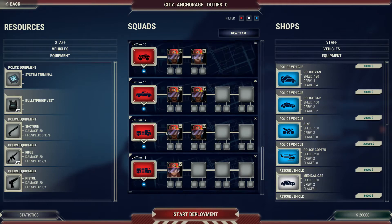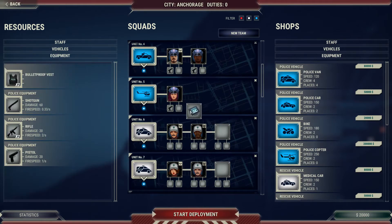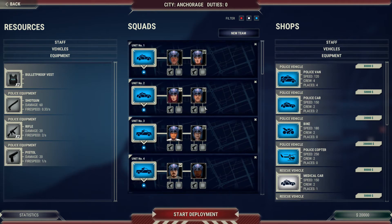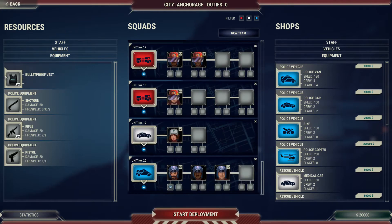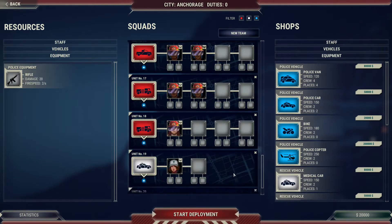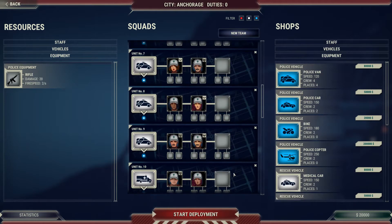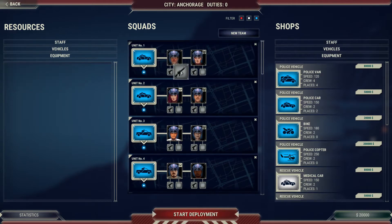We'll give you a terminal and you a terminal in the helicopter to get you done even quicker. Bulletproof vest, we will give it to two of these guys in this one. He can have a shotgun, you can have a rifle, you can have a pistol. And what else do we want? We'll just give someone else a rifle, why not?